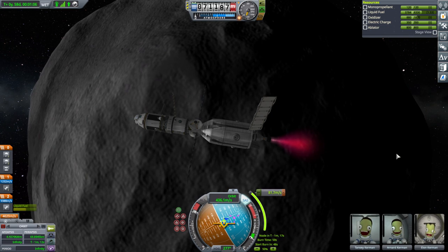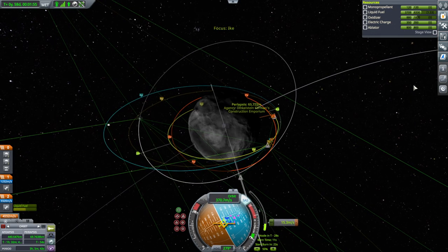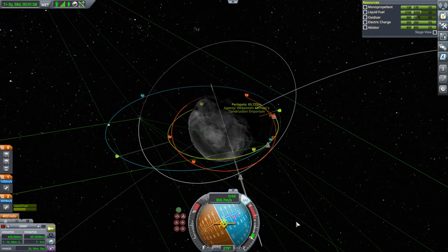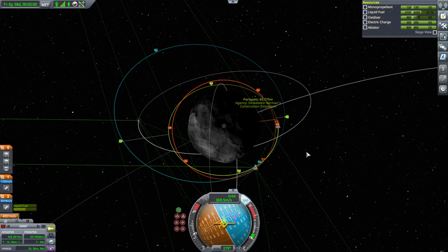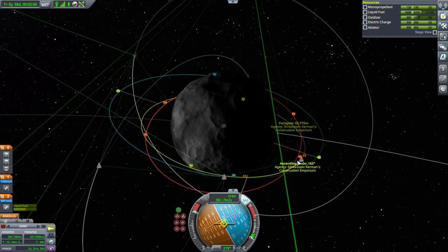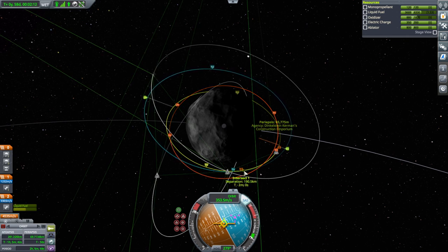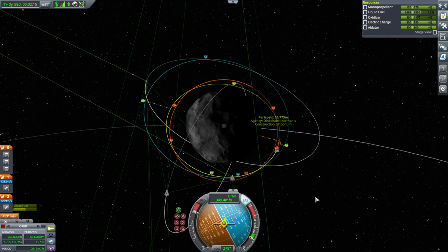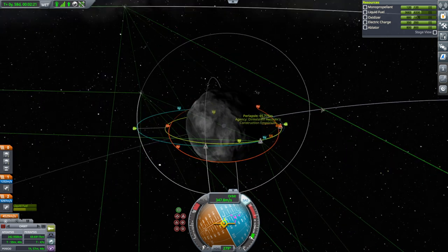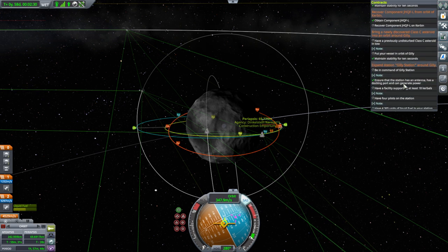That thing is sort of sliding very, very slowly. I think we should just leave it there. We'll need Melrick to catch up to us but it's going to take some time. We are in orbit — yes, we just need stability now. So the Ike station contract is fulfilled.